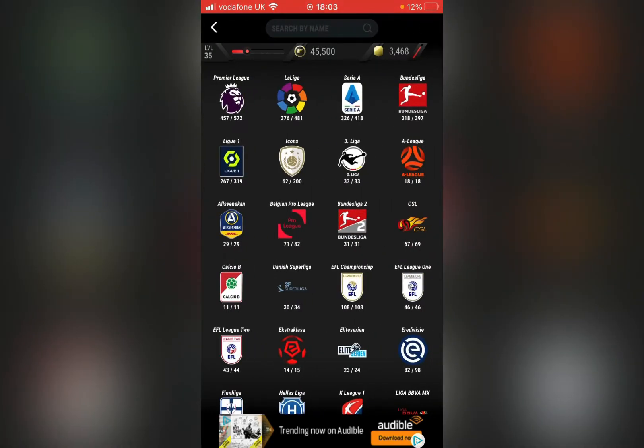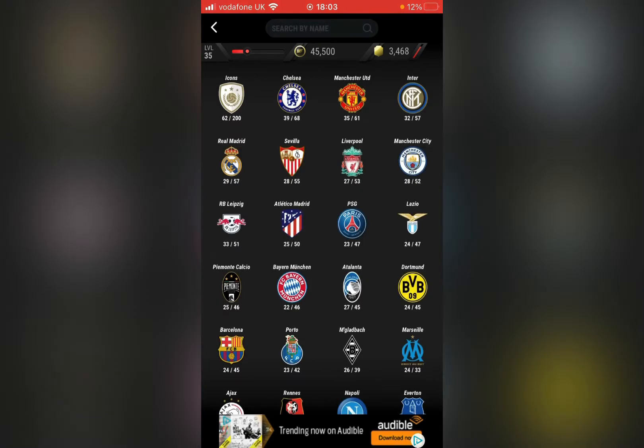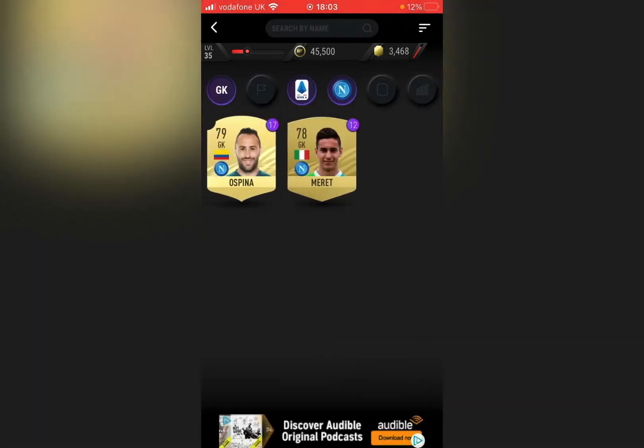If you don't know what league they're in, you can just click on the badge and type in Napoli — here you go.